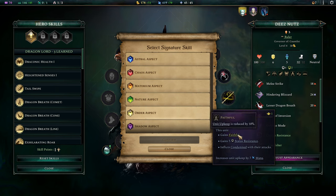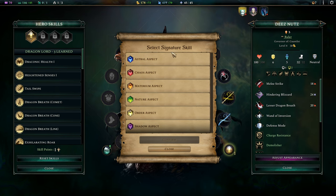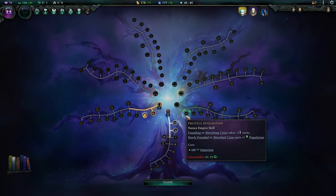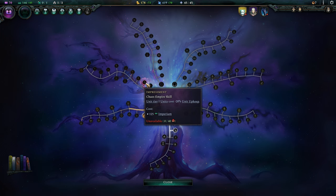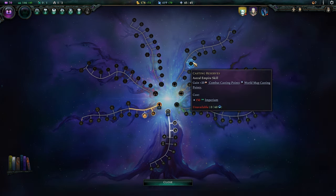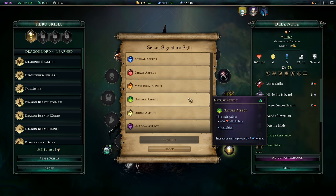Dragons are expensive — this dude costs 30 gold right now, which would save us like three gold per turn with order. Not a whole lot but it's something. Order also gives status resistance and lets us inflict condemned. Shadow would give soul drain — applying soul bound — and plus 30% damage against units with low morale. I think we don't want to go down order or nature pathway broadly. The nature aspect gives us 20 hit points and watchful — I would definitely like both of those. Let's take that.